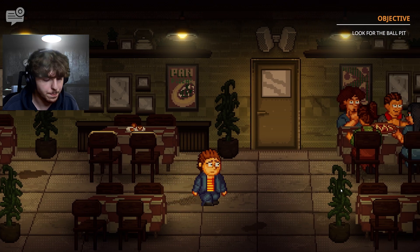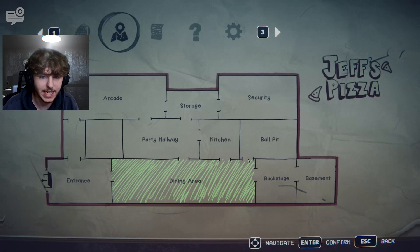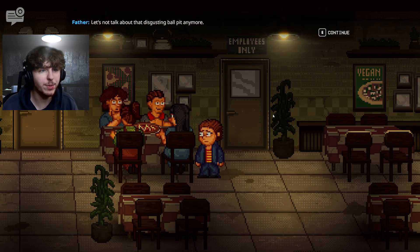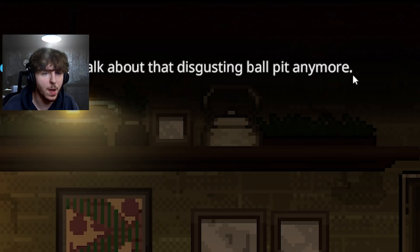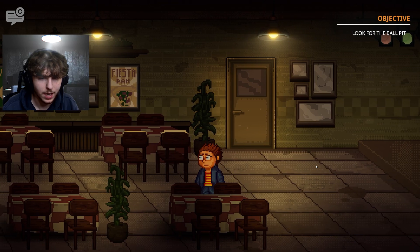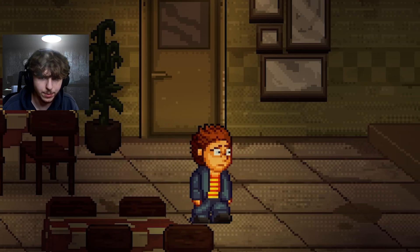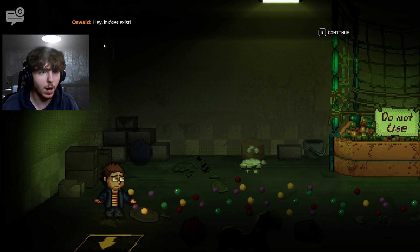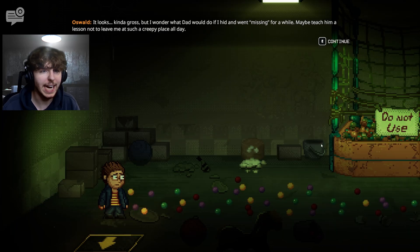The ball pit is in the top right, in the middle of the establishment. We try to interact with some patrons — they say not to talk about that disgusting ball pit anymore. We find a door and open it up — that animation is sick! The ball pit exists, though it looks kind of gross with flickering lights.